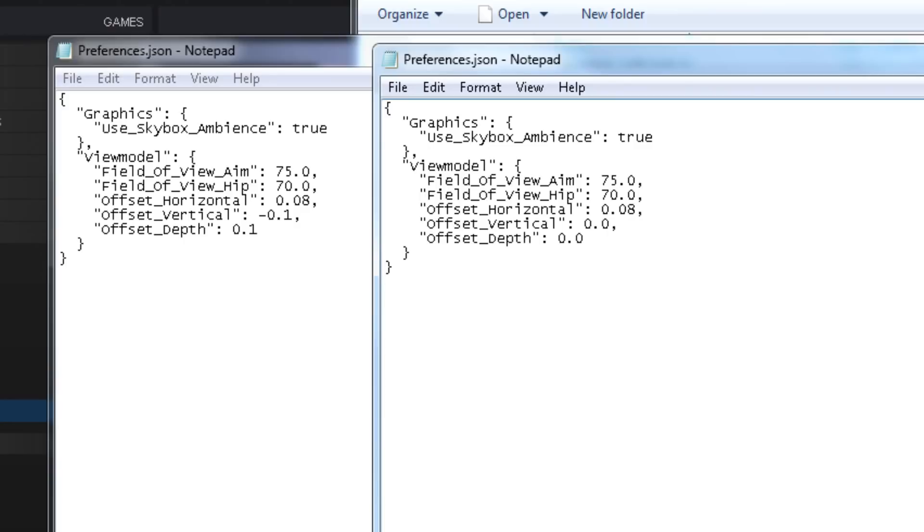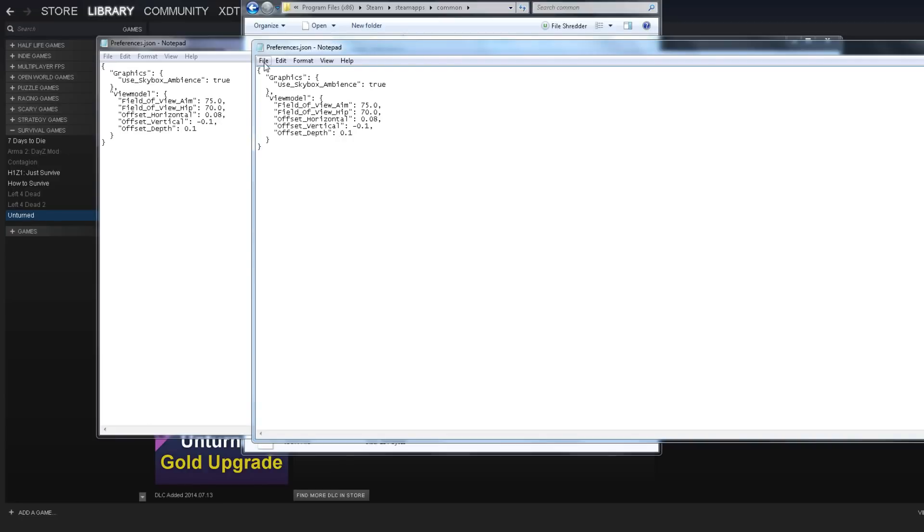I use a moderate number for offset horizontal because if you go too high it goes really far to the left. Offset vertical makes the gun go up or down — a negative number moves the gun down. Offset depth moves the gun forward or backward; a higher number means it goes further away, and a negative number brings it closer to you. That's it for the preferences — then you click Save and go back to the game.